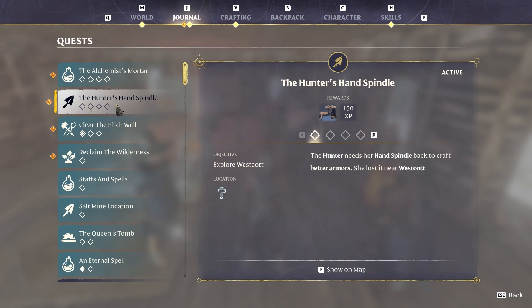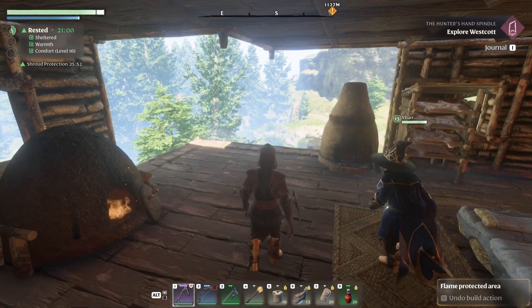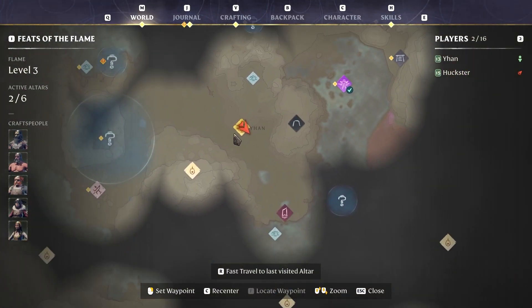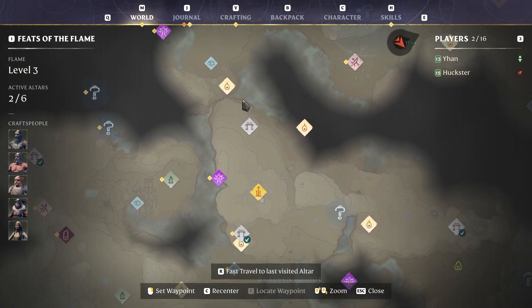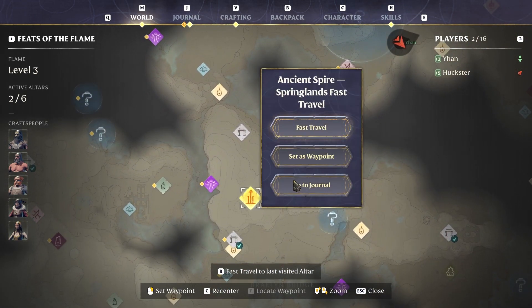I have the hunter and alchemist quests — and the Oswald quest, but that's not an equipment quest. So if we do the hunter, then the alchemist, and then we can do the side quests at any point. Ideally we just stumble across them and go 'oh look, it's here, we'll do that while we're nearby.' I reckon looking at the map — I've got the hunter activated. If we head to the spire, go back to the Springland spire, the first one we opened, we can fly probably really close to it.